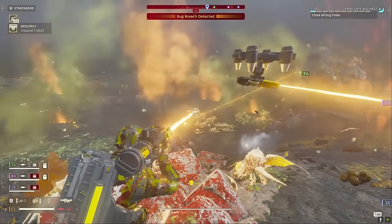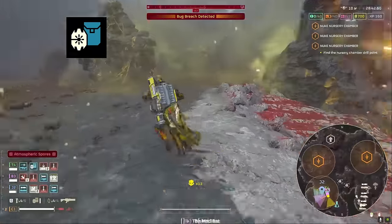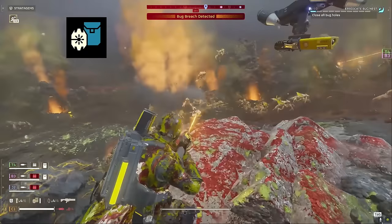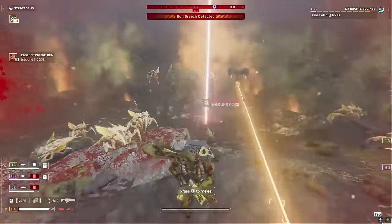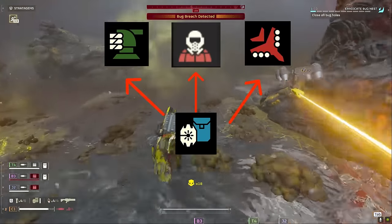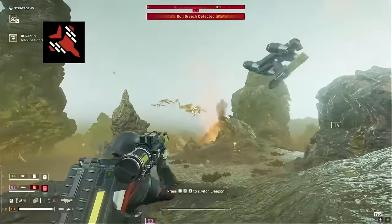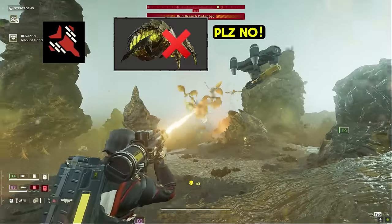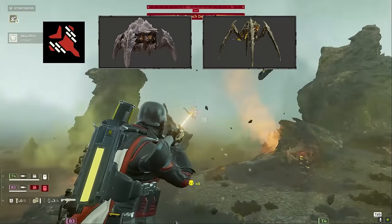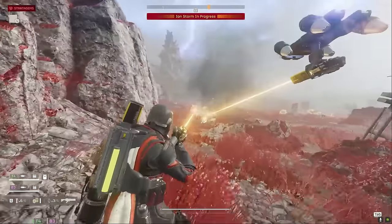For stratagems, we have a couple of options, but here's what we're starting with: the laser guard dog, the eagle strafe and run, and the orbital precision strike. The laser guard dog helps a lot with hunters leaping at your face while adding another laser beam for enemies to consider. It'll also keep setting enemies on fire while you make more space between yourself and the bugs. You can swap it for something more punchy like a sentry, orbital gas strike, or eagle airstrike. The strafe and run is here for a very particular reason — it absolutely obliterates bile spewers. It can also bust open the armor of chargers and titans so you can toast their squishy bits, and it's a great general horde clear stratagem overall.